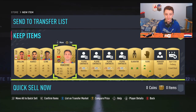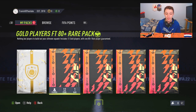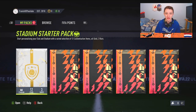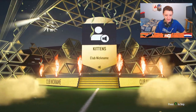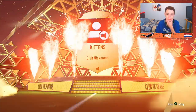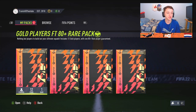Lads, this series is going to be very interesting. It's the first time I'm probably not going to open untradable packs like I do on my main account usually. That's going to be the interesting part of it - I'm going to actually have to use tradable cards, and that's just so off with me. Anyway, we've got a Kittens! Oh my God, I never thought I'd get a club nickname called Kittens walking out. Right, we've got four gold players packs.